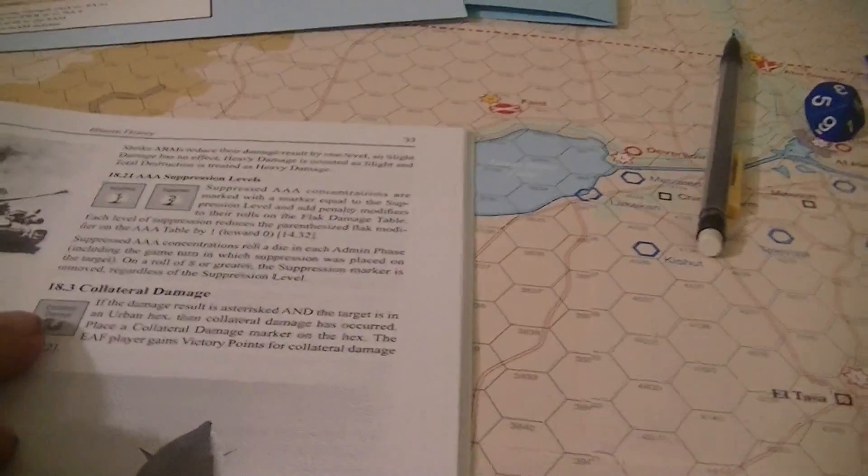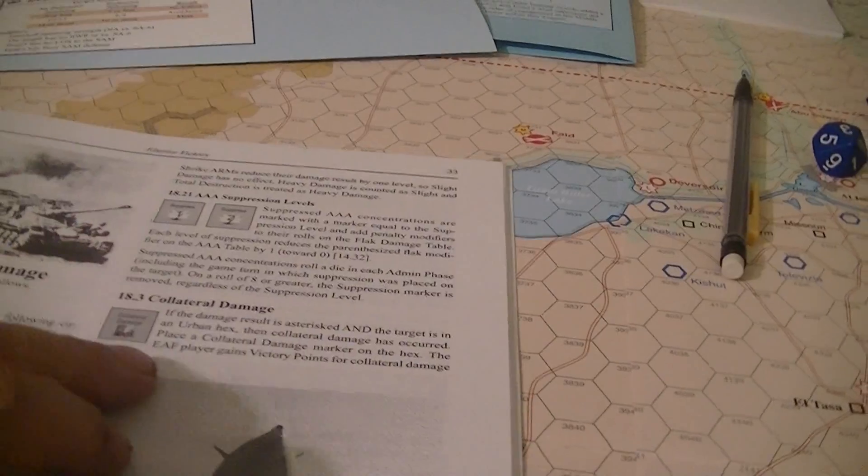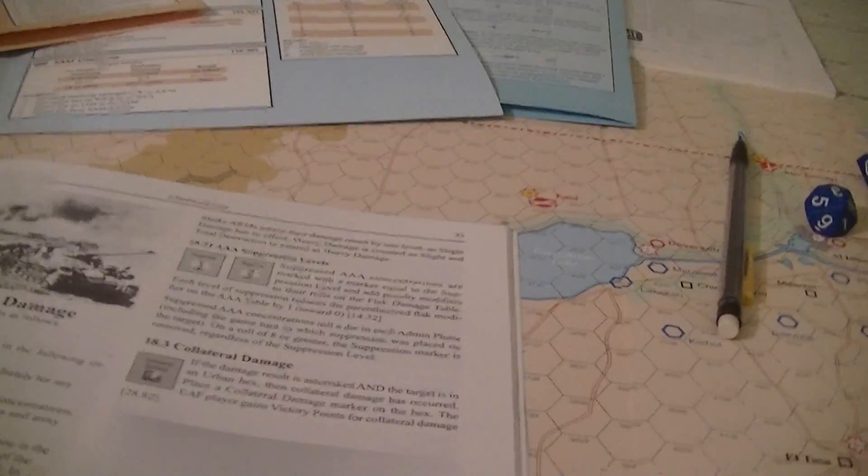Collateral damage: if the damage result is asterisked and the target is in an urban hex, collateral damage has occurred. You put a marker in the hex, and the EAF player gains a victory point for collateral damage.